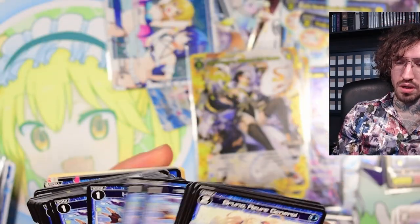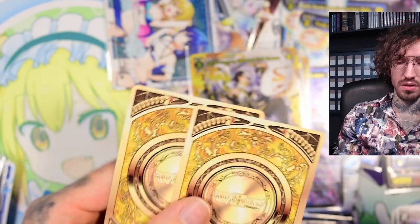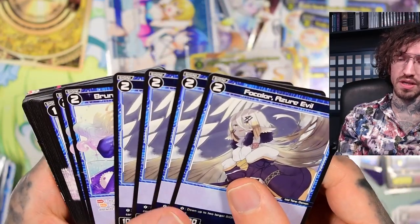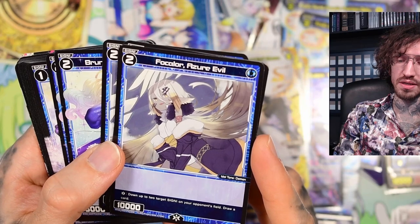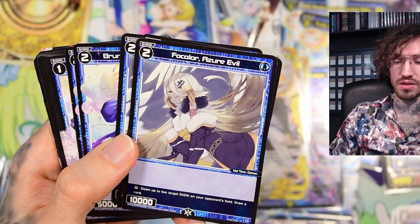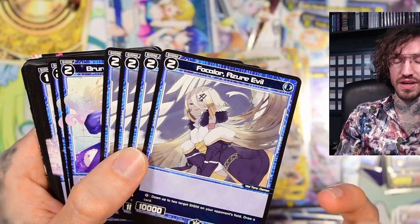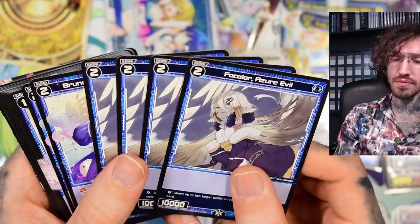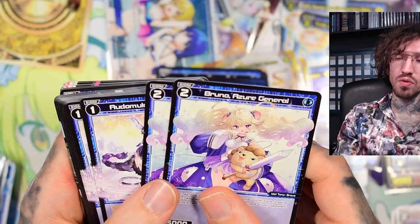Level twos now - Folklore, big fan of this card, it has saved me so many times. It's a big body level 2 with 10k but you don't want to see it in your starting hand - mulligan it away and want it in your life cloth. The life burst effect is down up to two target signi on your opponent's field and draw a card. There are situations where this triggers on the first attack and really shuts down the rest of the board, saving a game. It has seen a lot of play in the past, a little less today, but I still think it's a great card and a great life burst.